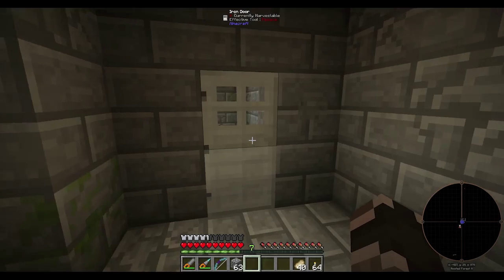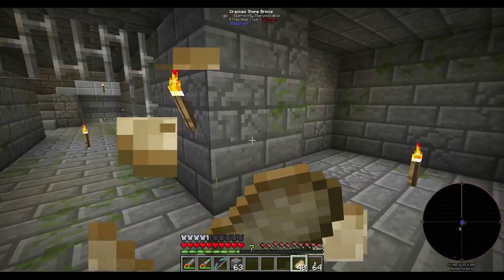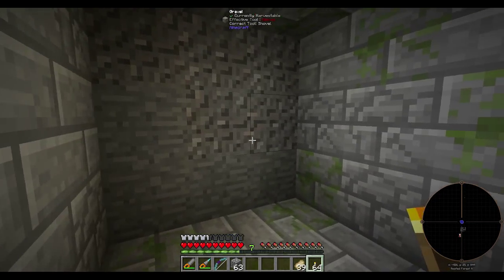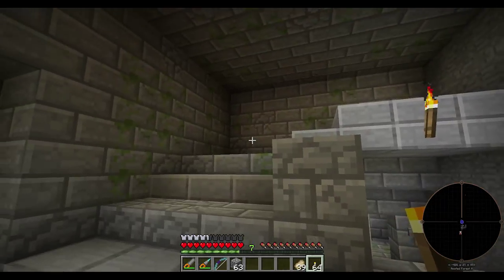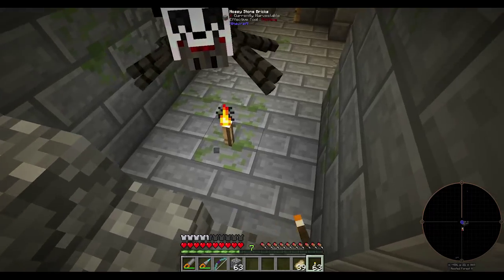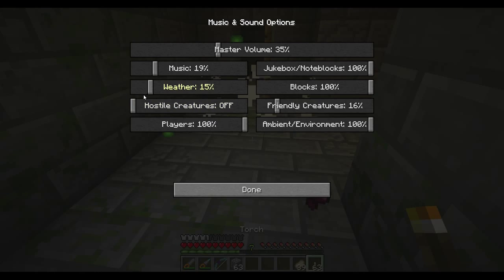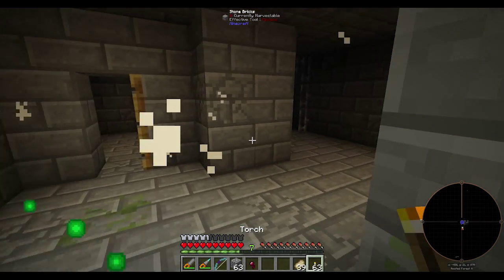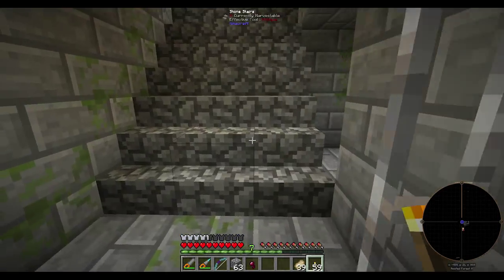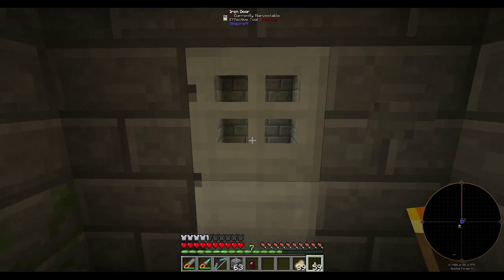Now that we have our torches and our bow, we can go ahead and start exploring this place a little bit. I'm not sure how big it is. It looks like we've explored most of this side already - we started to go left and then there was this. Let me turn our sounds up now that we don't have slimes all over the place, so we know if a creeper or zombie sneaks up on us. That was actually kind of creepy. That's it - oh, that's kind of disappointing. There are plenty of ways down over here.